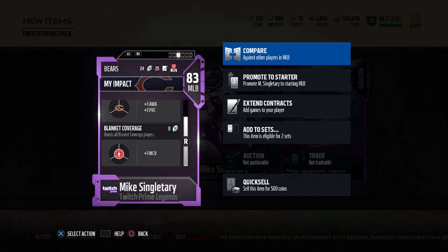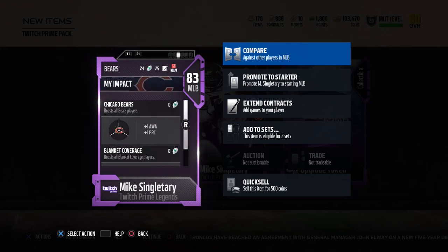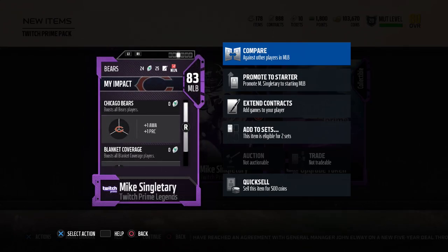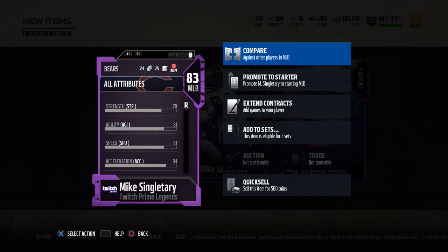This card also has some pretty nice chemistries to start with, and the upgraded version will have upgraded chemistries as well. So definitely consider what you're looking for if you haven't already upgraded your Reggie White or Rodney Harrison. If this card could help out your team, certainly go ahead and do that.